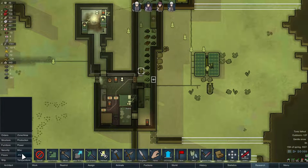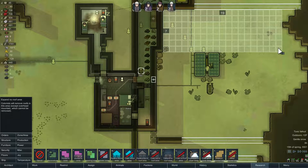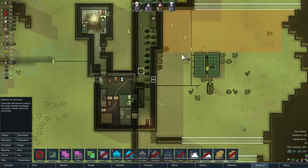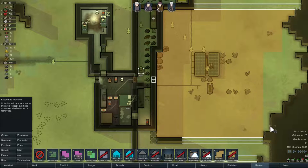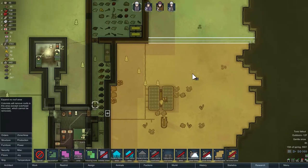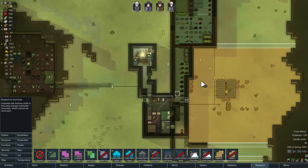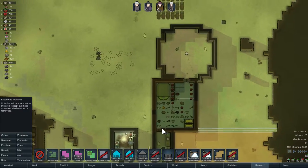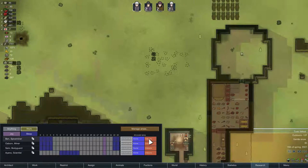We're going to monitor Ben, who is outside in the toxic fallout. This stuff can last a while — he already has initial buildup, though it does go away if you're indoors. Speaking of indoors, let's make sure this area outside here is set as a no-roof area, otherwise when Ben finishes these walls he might start roofing all this stuff, and we don't want that — these are solar panels, they can't be roofed.